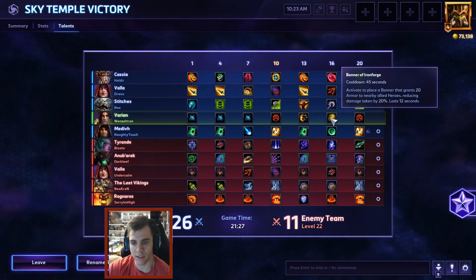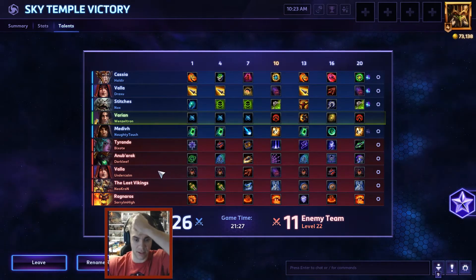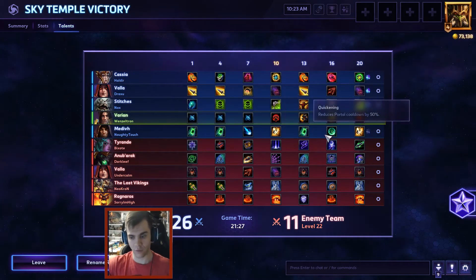Banner of Ironforge did get tweaked — it used to be 25% armor and now it is only 20%, so that's okay. And then I went for Vigilance because they did have a couple auto attackers on their team — the Vikings are considered auto attack. So yeah, nothing too crazy here, pretty straightforward for Varian.